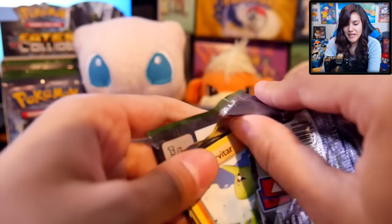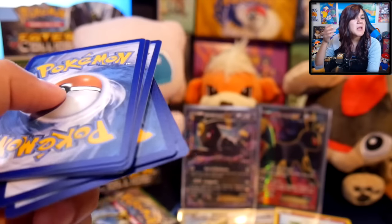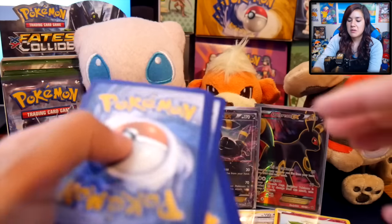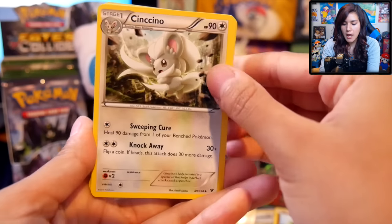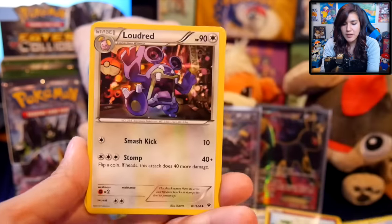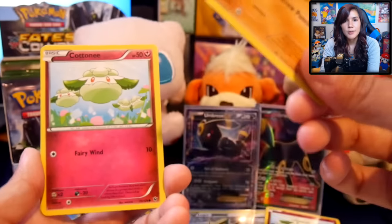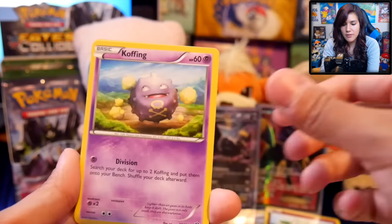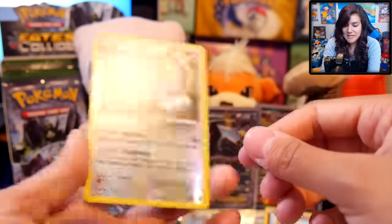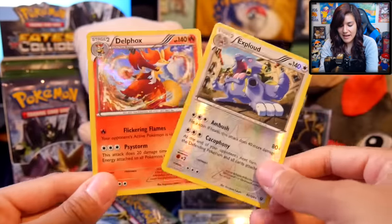Alakazam pack. This one feels heavy — it feels thick, you know, when you feel a pack and you're like, yeah, that's some good stuff. We got a Chinchino, a Fairy Drop, Loudred. I seriously feel like we've gotten Larvitar in almost every single freaking pack — Larvitar and Cottonee are everywhere. Koffing again, Spoink, a Mincino, Exploud Reverse which is a rare right there — very nice. And then a Delphox holo. Cool, so we got a rare reverse and a holo!